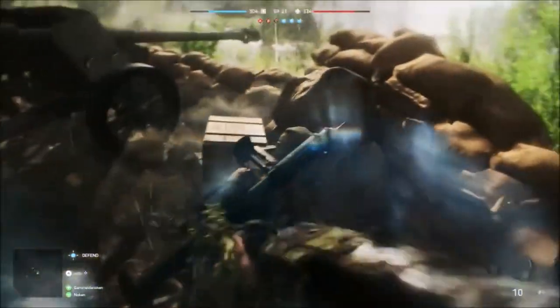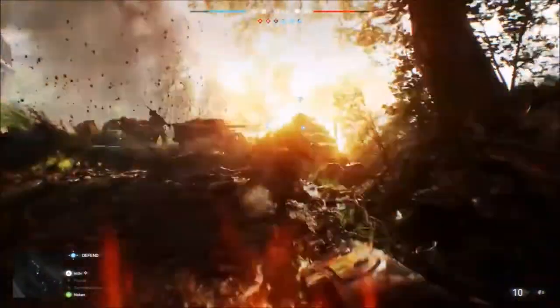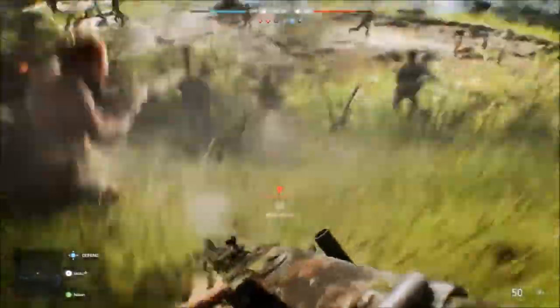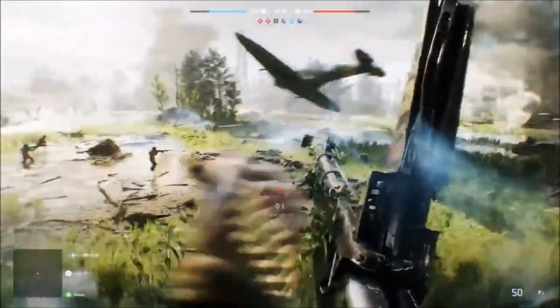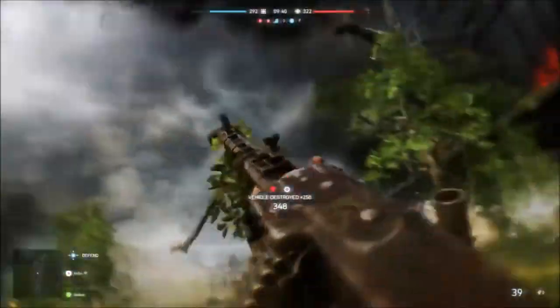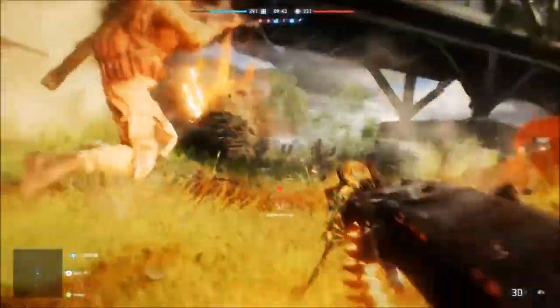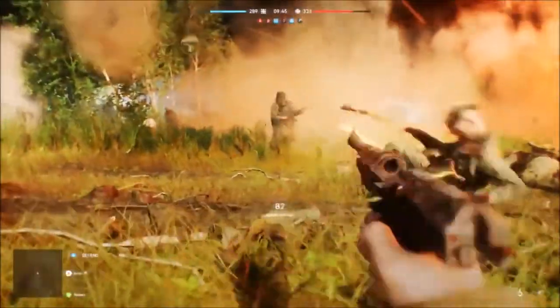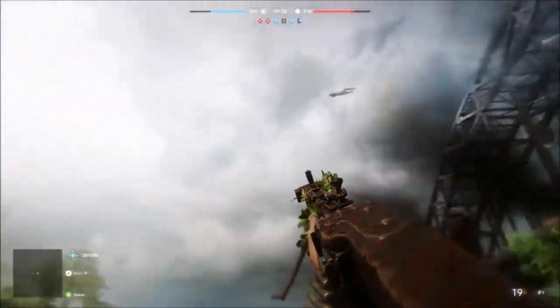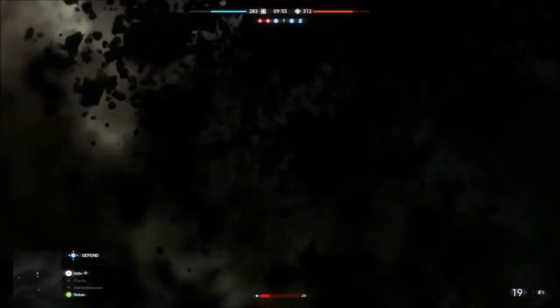You've got 3D spotting, moving away from the minimap in the corner — they're trying to get away from that so you're forced to manually spot your enemy. Also, as noticed in the trailer, you can now call in things like a flak cannon or an AA gun, which is pretty neat.